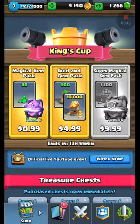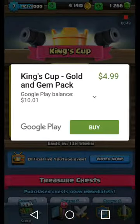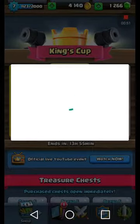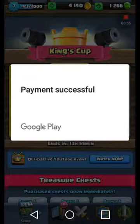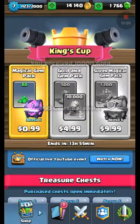We got that much, so we bought the super magical gem pack. Now it's for the next one. Payment successful, and we're opening it. We got that — boom!